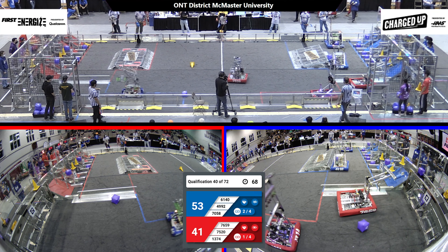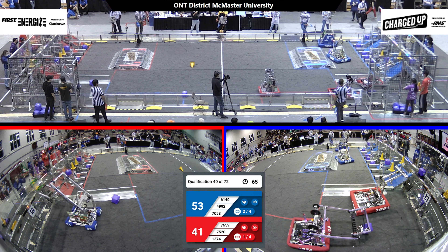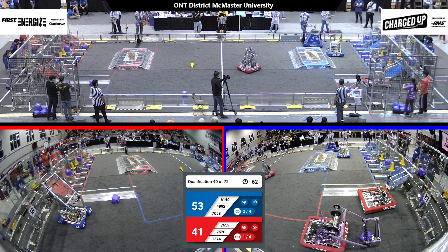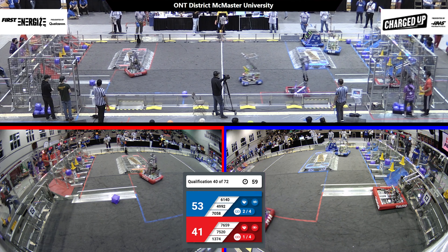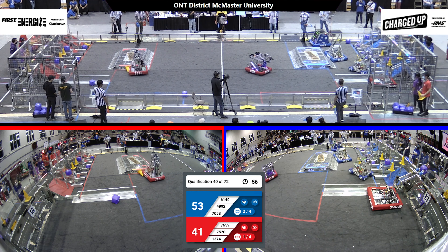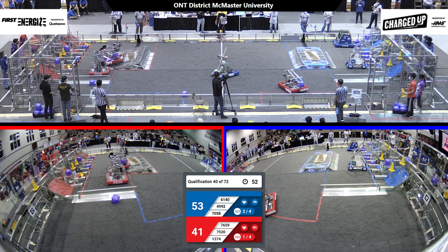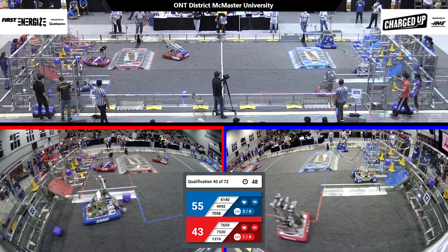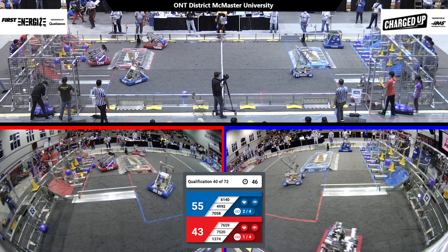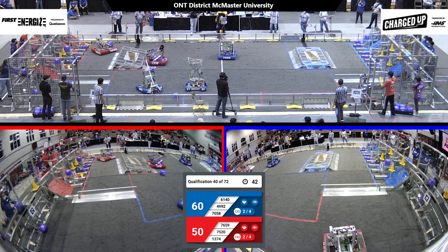Red Alliance has completed a link now. This is a tight match, 41-53 — could go either way. All six robots moving, that's what we love to see. Lots of action in this match, 61-40. Zooming across the field, loading station to community, and up — will it score? Yes, it will. 13-74 completes another link for the Red Alliance. 76-59 now.